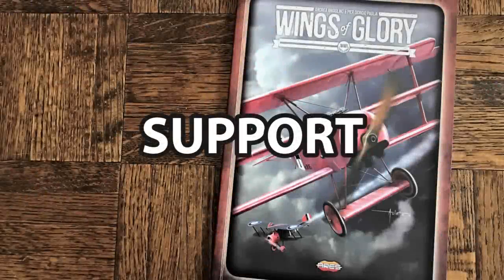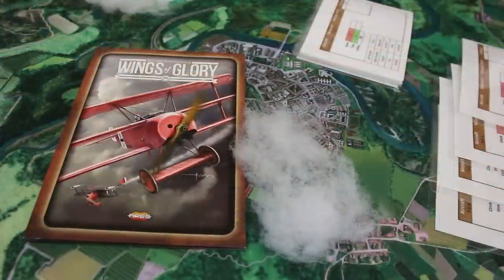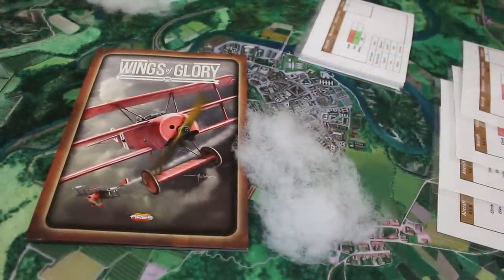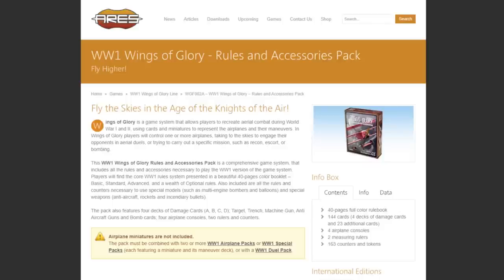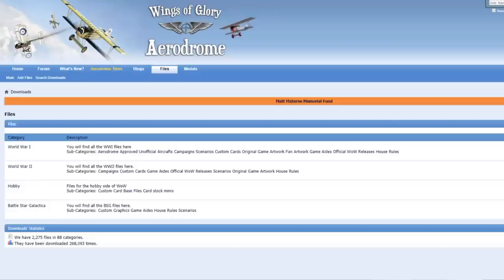Our final category is support — what kind of support materials are offered by the publisher and fan community, and can you find other players? I actually think the support for Wings of Glory is outstanding. Ares Games does a really good job. They make the rules available for free online, so if you just want to read through them and see if it's for you, you can do that. In addition to what Ares Games puts out there, there is a very active fan community with the Aerodrome website — we'll put a link to that in the description below.